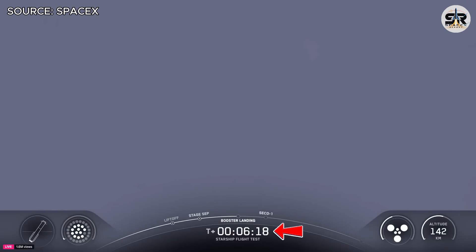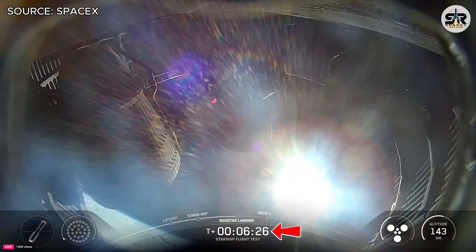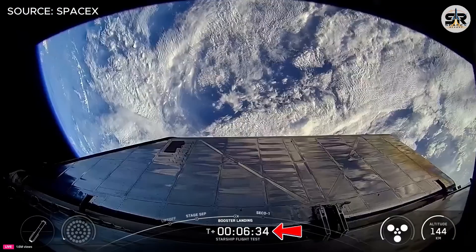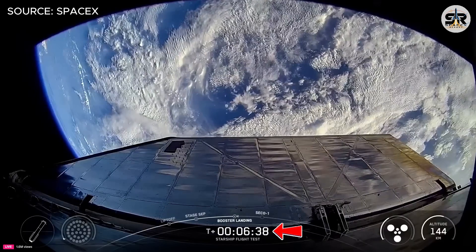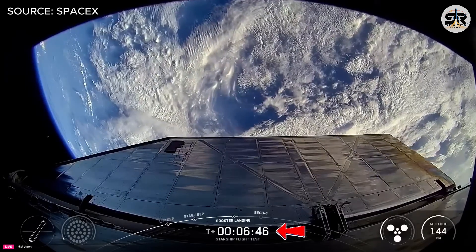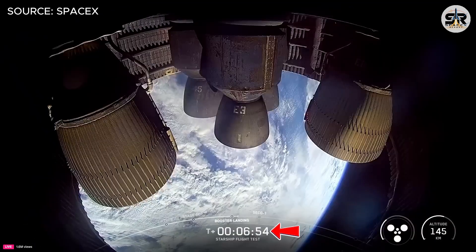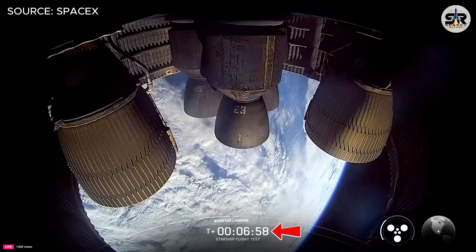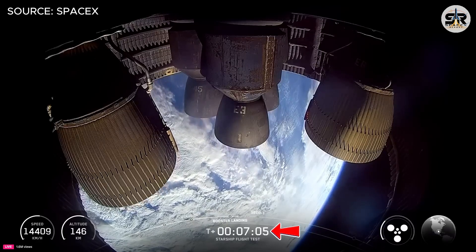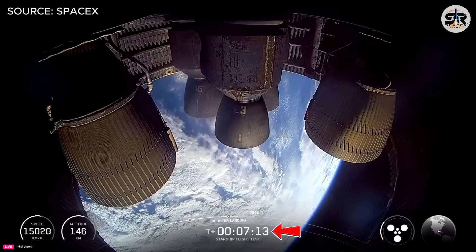We can see those grid fins doing some heavy work. Booster landing burn start — ignited for our landing burn. It does look like we lost telemetry from the booster once we started into that landing burn. It looks like the booster's flight ended before it was able to get through the landing burn. We were expecting it to make a hard splashdown in the Gulf. We were getting live data back the entire time through that high angle of attack flight — really vital for us to get during this reuse. First free flight of booster in the books.